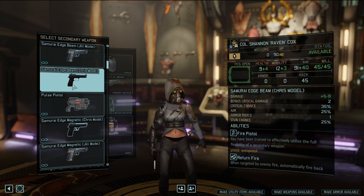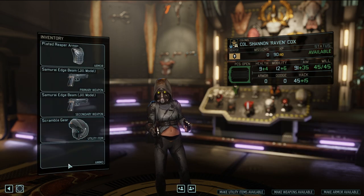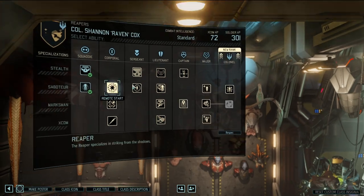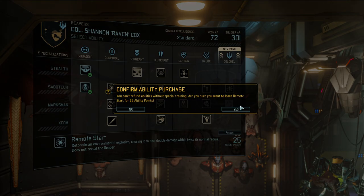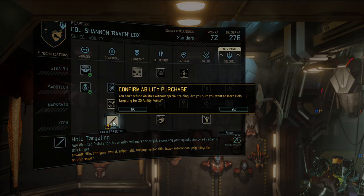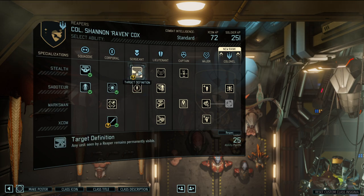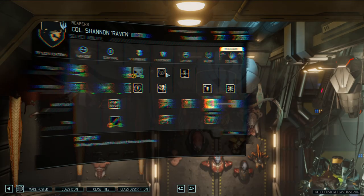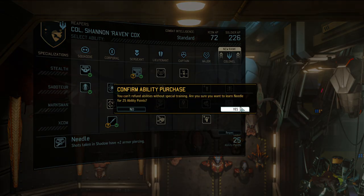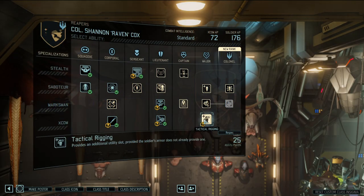I already love her. Let's promote her - Remote Start always great. 300 AP. Blood Trail - hollow targeting, any directed pistol shot will mark the target. Shots deal plus damage if a target has been wounded. Permanent visibility on enemies killed with the vector rifle - we're not using that, but Needle should still work. Shredder: pistol attack shreds armor. An additional utility slot - yeah baby! Kill shots increase crit chance by five - really good.